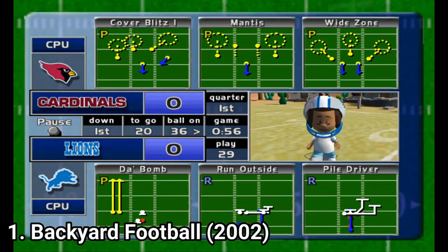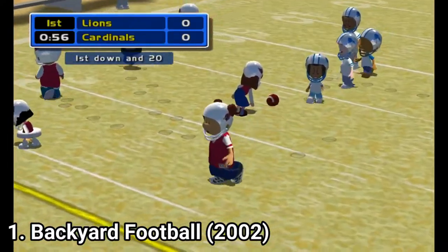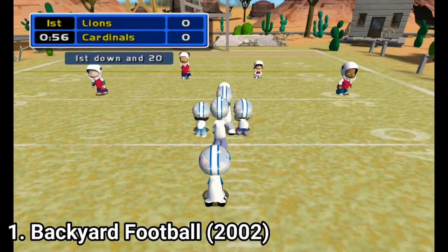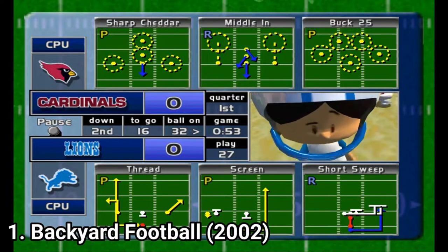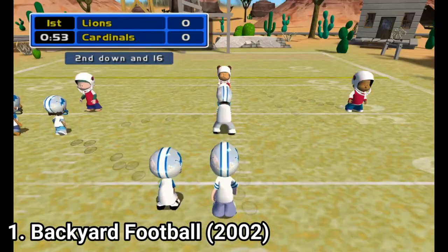The game is played only 5 on 5. There are only 20 plays in the playbook, and due to the AI and the game's simple nature, the plays don't actually play any strategic role. You can choose whichever play you want and you're going to most probably score anyway. Also, players move sluggish — they don't move like athletes in Madden games; they are slower because they're kids.